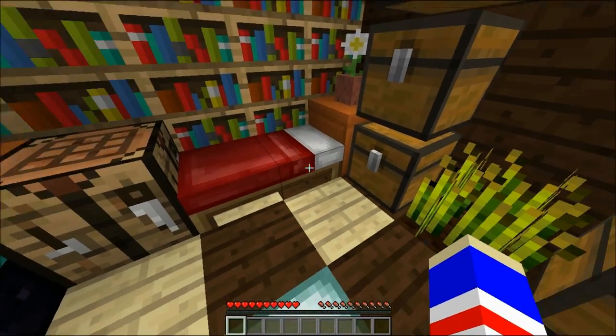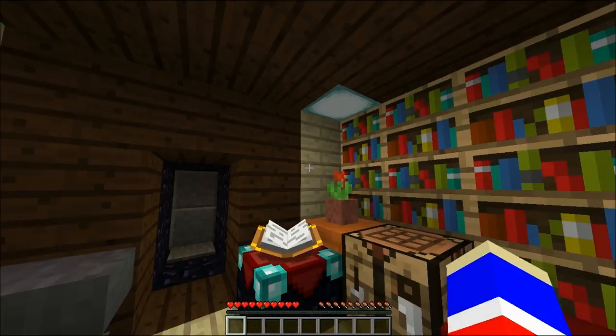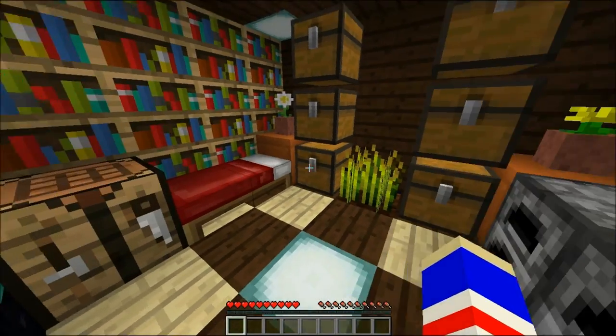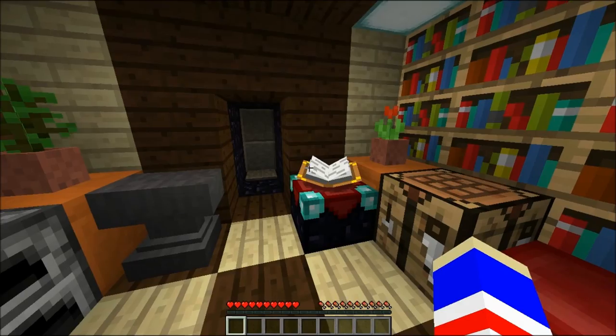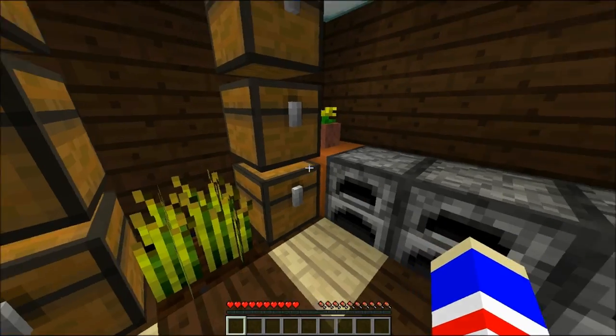Now, of course, on most of these servers with protected chunks, you do have a slash home feature, so you don't really need your own special way in. So don't fall for those traps where you see a little pressure plate and you want to just walk right into the house.